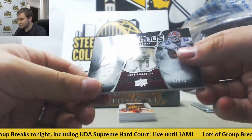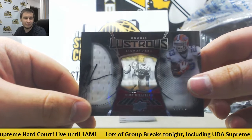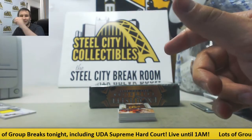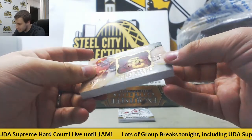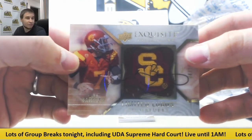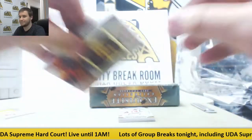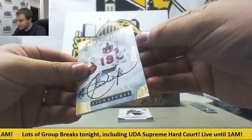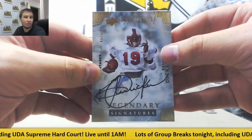Next up, Rookie Luster Signatures — I don't know why it's signed all the way over there — 47 of 75, Mike Gillisley, and that is for Icap. Cool card here, 4 of 10, Limited Logos Auto, Matt Barkley with the whole USC logo — that's for Brian P. Congrats on that. Autograph number 45 of 60, Eric Dickerson, Legendary Signatures — Greg W. grabbing that one as well.